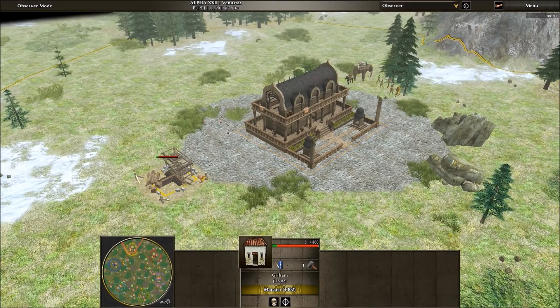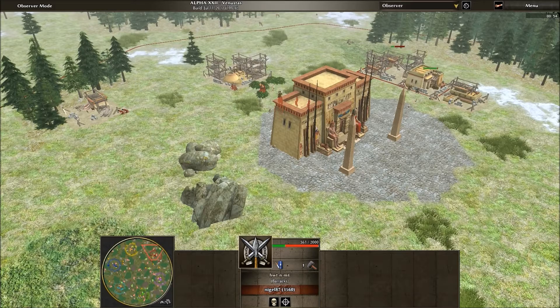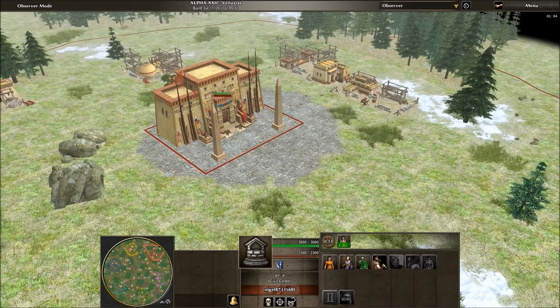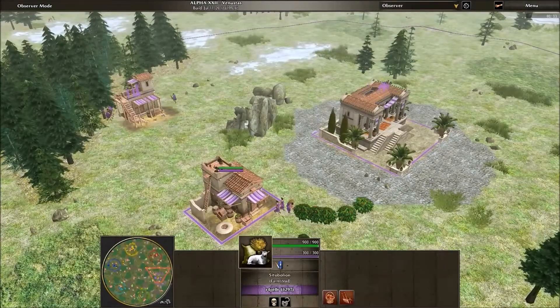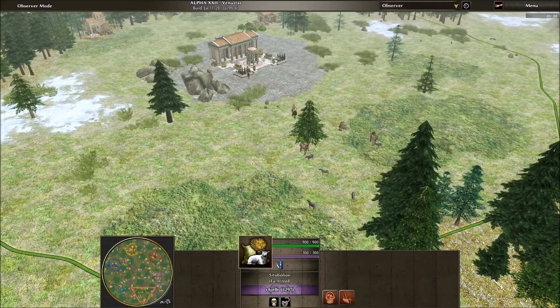The yellow player is already playing the meta game and doesn't really need a storehouse right off the start because of having a worker elephant. A storehouse does allow for upgrades, so getting one is eventually a wise choice. Red player is getting a storehouse, farmstead, and barracks straight from the start — we have the Ptolemies here, the Greek Egyptians. Purple player is getting a farmstead and a storehouse, and green player is going after animals in the wild.